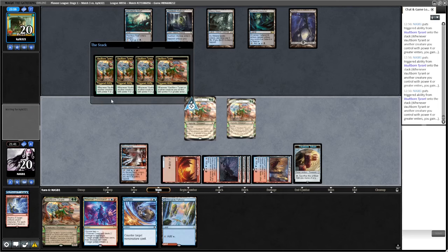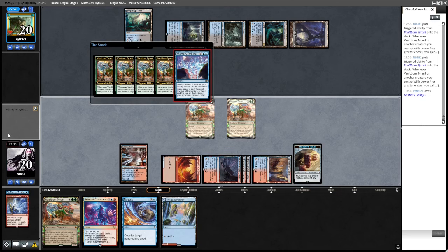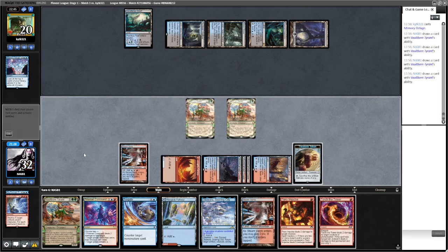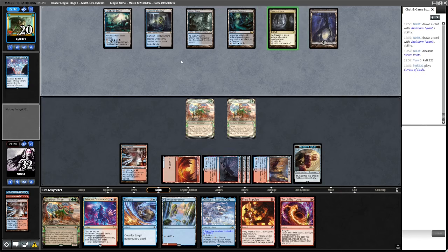There are a few Creativity target choices - Vaultborn Tyrant like we're doing, some people experimenting with Valgavoth the big demon, Gear Hulk. Memory Deluge is fine. Like here Gear Hulk would have been a reasonable option considering we've got Dig Through Time in the graveyard. Drawing a load of cards, put the Steam Vents in the bin. They could go for the demon thing here - that would be quite scary. Yeah, it is the demon combo.